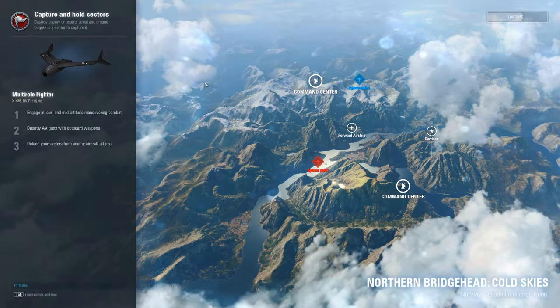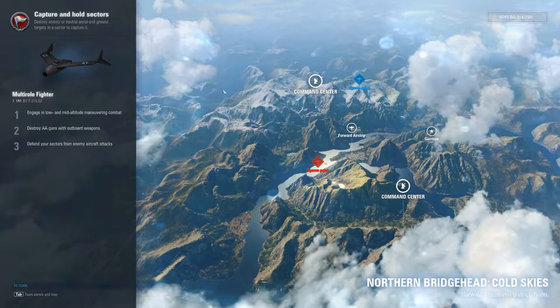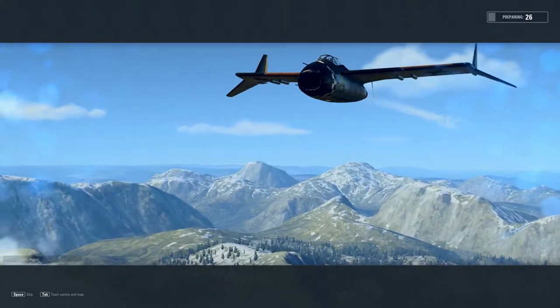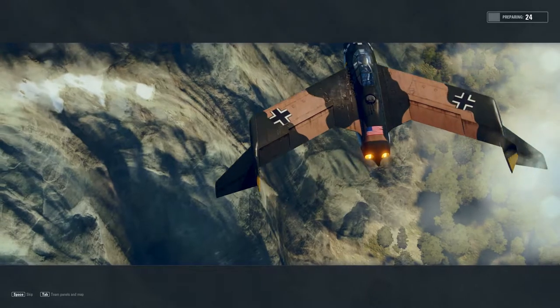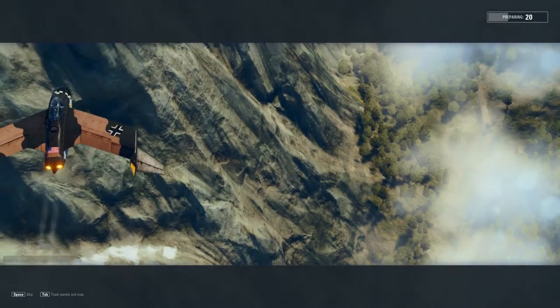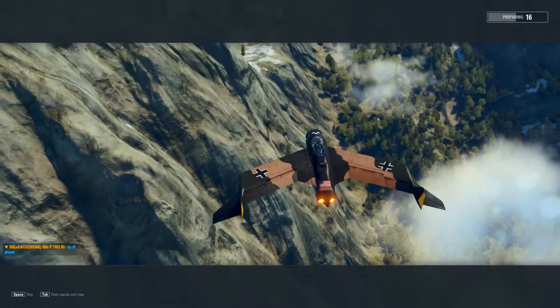Hey everybody, Slay here. By popular demand, I'm going to be flying my BVP 215.02, which is the tier 10 German multi-role batwing, as some would like to call it. It was my first tier 10. It's not exactly my most favorite tier 10 that I have. It's got four 20s right there in the front, carries 56 R4M rockets for air-to-air, and it carries four air-to-ground rockets on its wings.